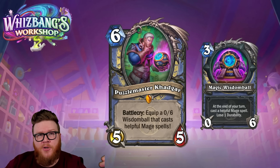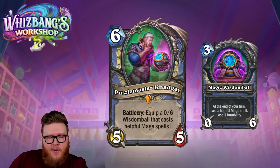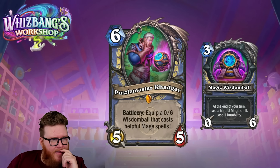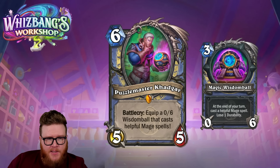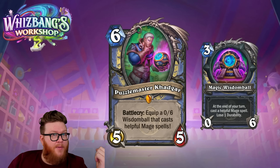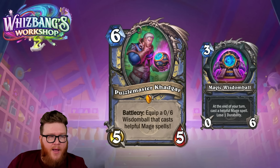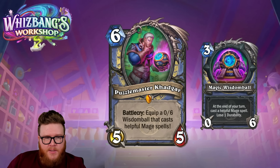At six mana it's not crazy to weave in, get one good result, be happy with it — it did its job. Then it's all potential upside from there, even if it gets hit by weapon removal. You'll take that because you got something cool out of it. In other games it won't get removed and it'll feel like it's stacking up a lot of value. Homes for this kind of card certainly include Reno decks — we love one-off legendaries there — but honestly a lot of different mage decks could use this.